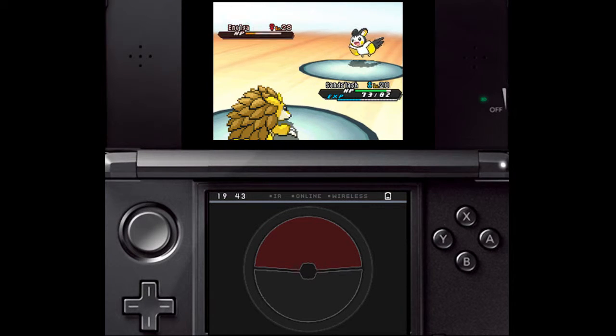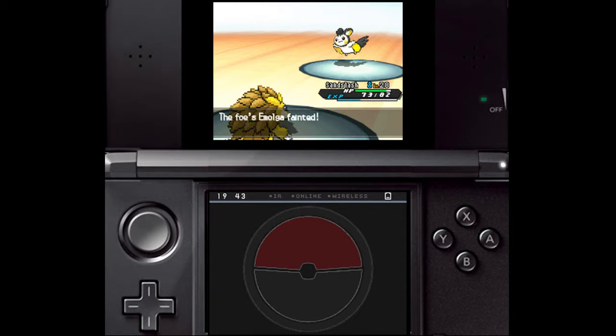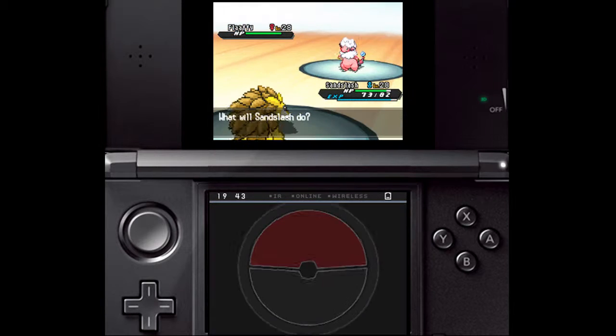If you're not using Ground-types, beware that all of Elessa's Pokémon know Volt Switch, which allows her Pokémon to switch out after using it. So if your Pokémon are slow, Elessa's Pokémon can switch out before you attack and mess up your plans. As Volt Switch is an Electric move, it won't work against Ground-types.